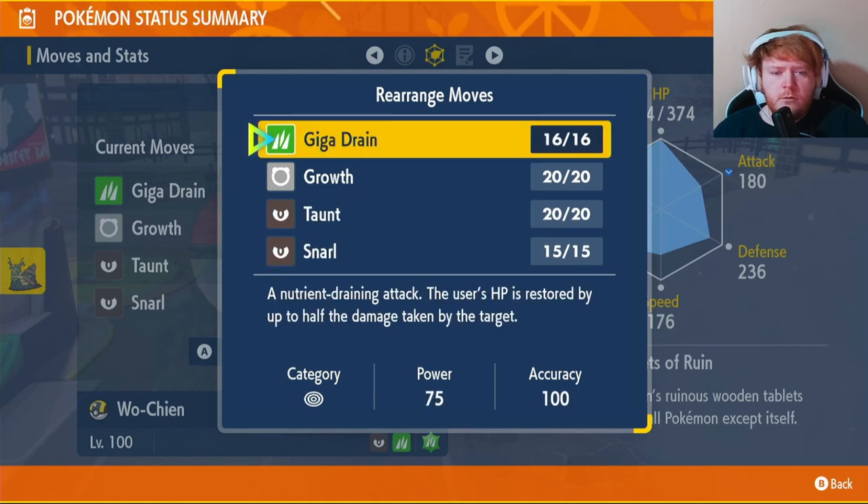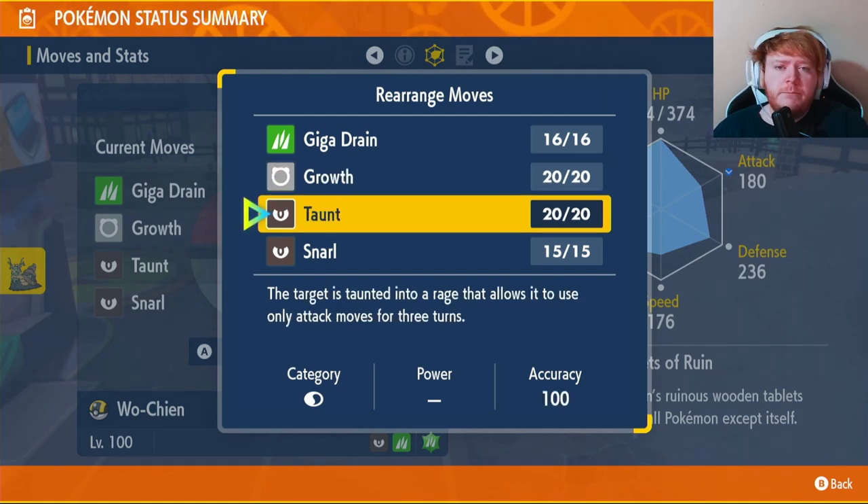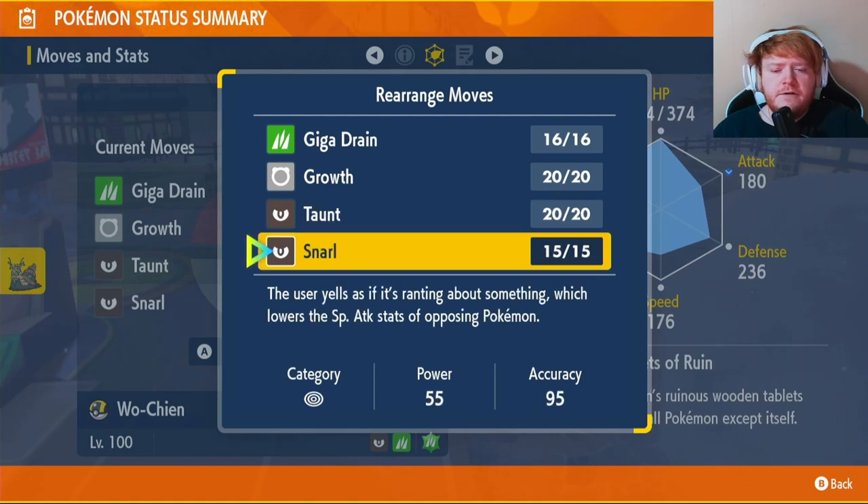Giga Drain is going to be our main move — it will recover a lot of health and do a lot of damage, especially with Life Orb. Growth is our power-up move; unfortunately we cannot learn Nasty Plot, so this will boost Special Attack by one stage. Taunt will be our third move for Pokemon that have Thunder Wave, Spore, Yawn, and things like that. Our fourth attack is Snarl, which will decrease the Special Attack of our opponents — so we've got our ability to decrease their physical Attack and Snarl to decrease Special Attack by one stage, and we get STAB from it.